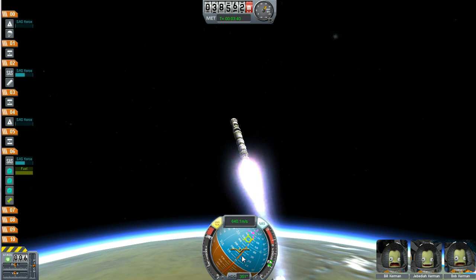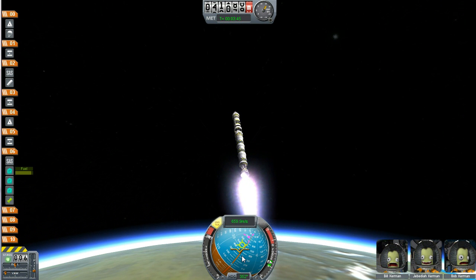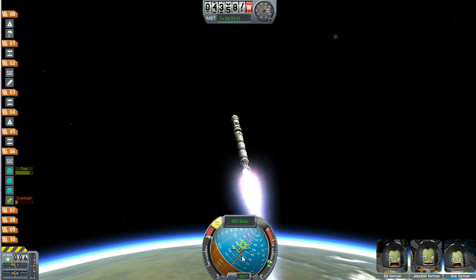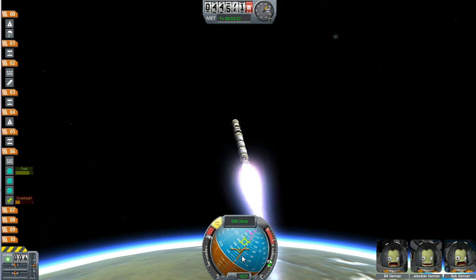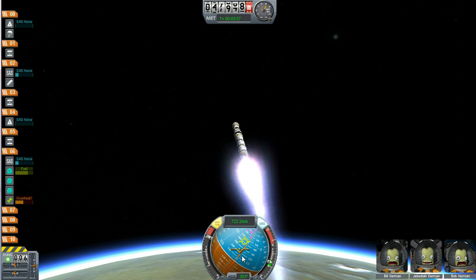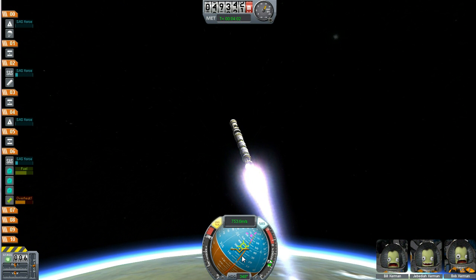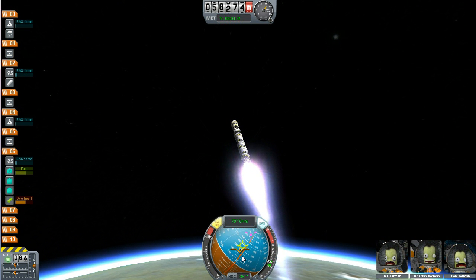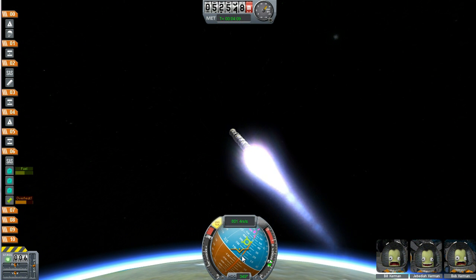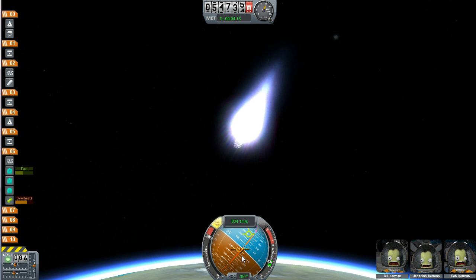Crank it out, turn that SAS on — now we're just trying to accelerate. We're out of the atmosphere. Sometimes it gets really bad depending on how you build your rocket, so much so that you can't even control it without the SAS. The one where I built the rocket into escape velocity was about the worst of them all — that rocket was just so tall and big with so many rockets.